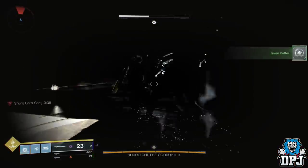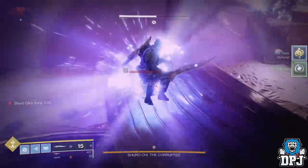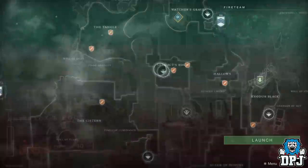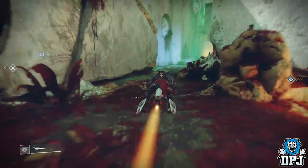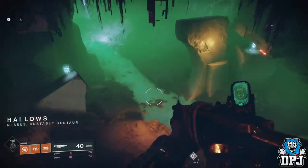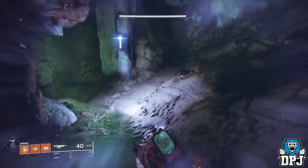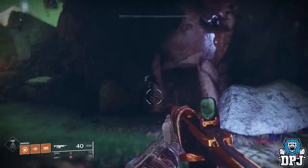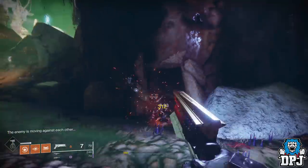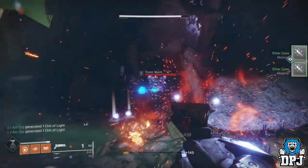There are a few other spots outside the Last Wish raid you can use - anywhere enemies fight each other is decent, like the Hollows on Nessus or Trostland in the EDZ. The problem with those spots is the lack of heavy ammo, which matters if you need ingredients requiring heavy weapons. Also, other players in those areas mean fewer materials for you. But the Last Wish raid is the best spot - there's no two ways about it.